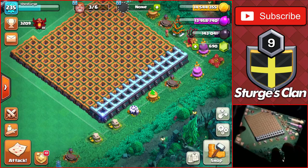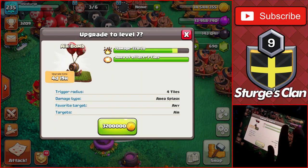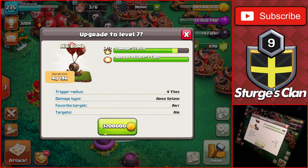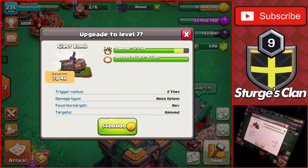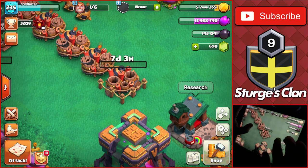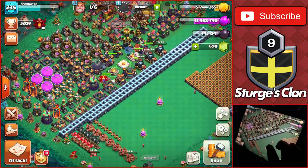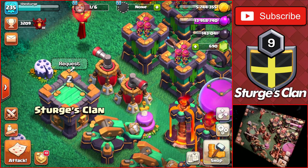We now have two rows left for a total of 28 walls remaining on Town Hall 14. We have a couple of builders to get going. First is this air bomb up to level 7 to pair it with the others — I actually have two more levels for those as well, so three more levels for this air bomb and two more for the other. That's a 3.2 million gold upgrade with almost a five-day time. Getting that going. One more upgrade is a giant bomb up to level 6 — they're all at the same level — for 5.6 million gold and a seven-day time. We'll just continuously upgrade traps until all are maxed. I don't think there are any more defense upgrades other than the air sweepers, which I don't think get an upgrade until Town Hall 11.